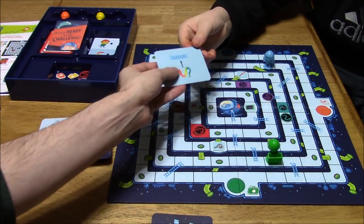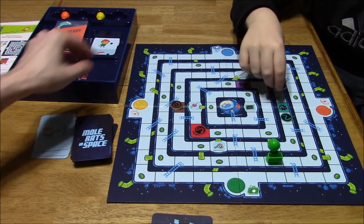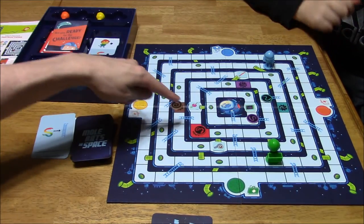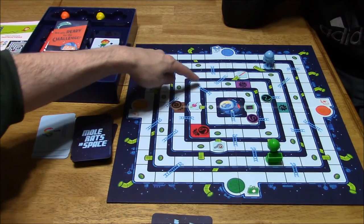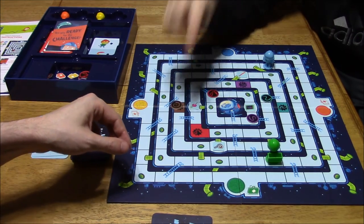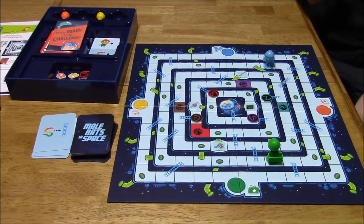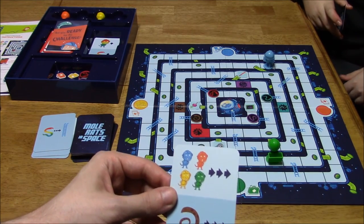Vinny got the worst one — all snakes move to the nearest ladder and up one space. So all snakes move up to the next level. We want to get them to a chute soon. And if they get to the escape pod, we lose. So we want to clear them out. We draw new cards and keep going.